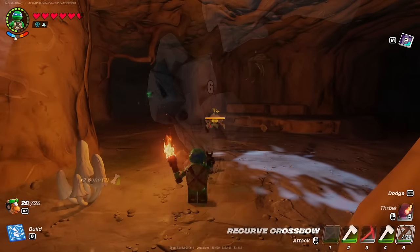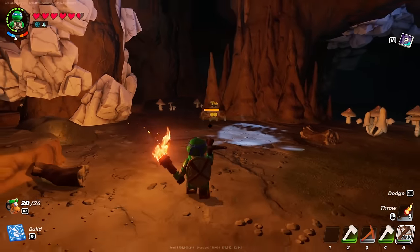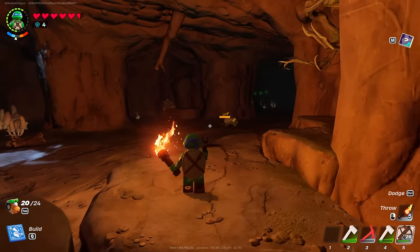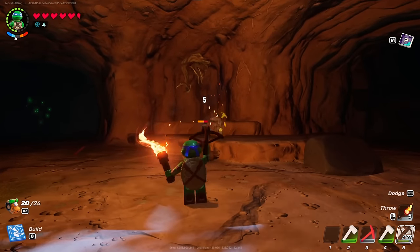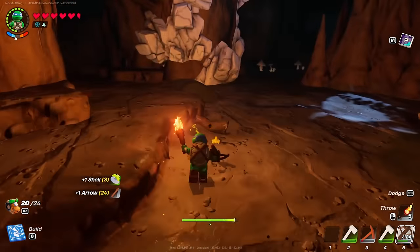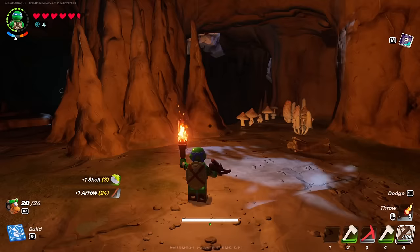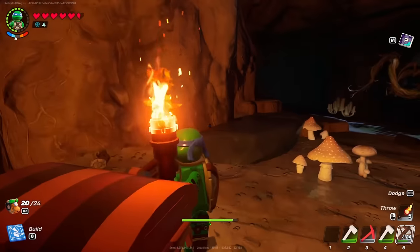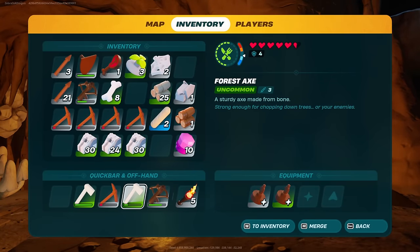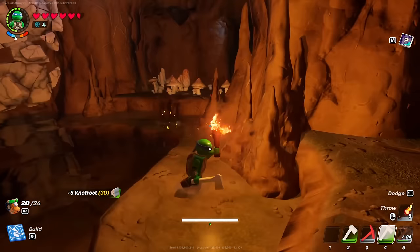I'm mostly focused on the stuff I cannot get as easily, like this granite. I don't want to bore you with the details of mining, but if we run into anything interesting I'll include it. Whoa, I found myself a little monster — I think it's one of the normal enemies. I don't have my sword anymore and I don't want to use durability on my actual tools. I already used up all my pickaxe so I got all the marble I can for now, but I can knock you out with the bow and arrow.